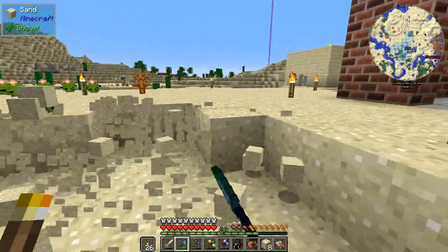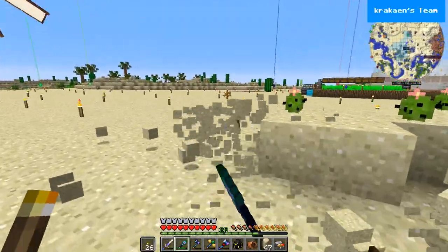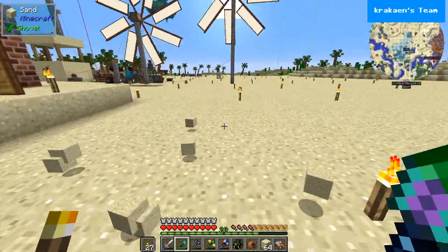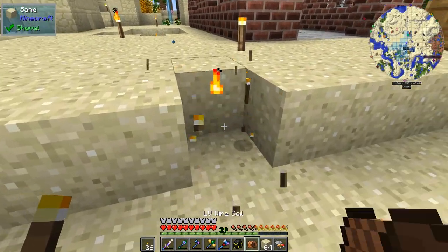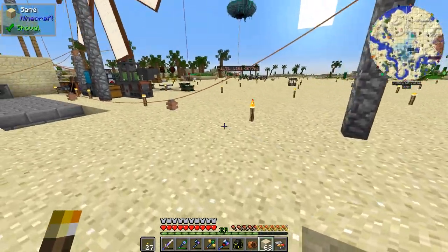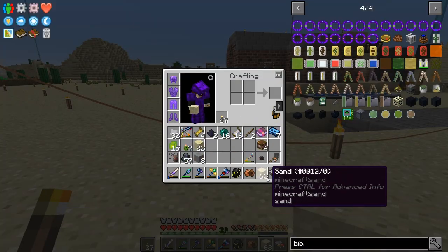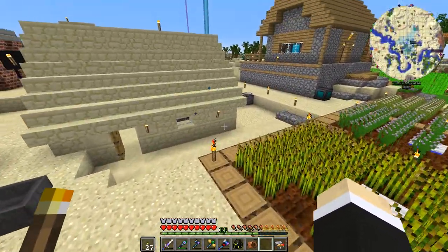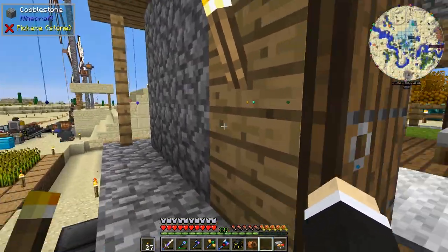I'm deciding where to place the farm. One idea is putting it all underground so it's not visible and frees up building space, but the ground is sand so I'd need to layer it properly. I'm going to prepare all the materials and then set everything up off camera.